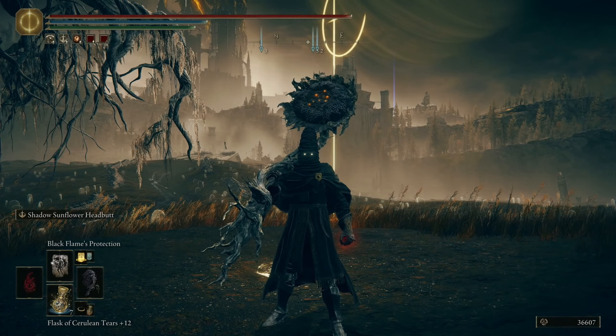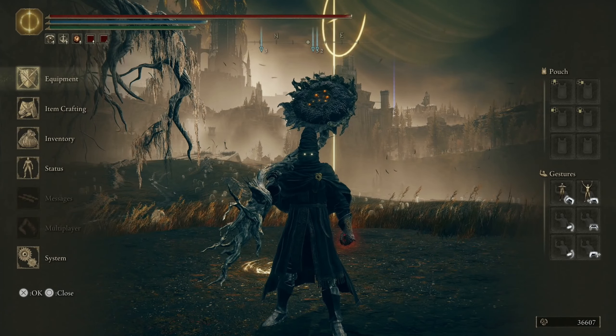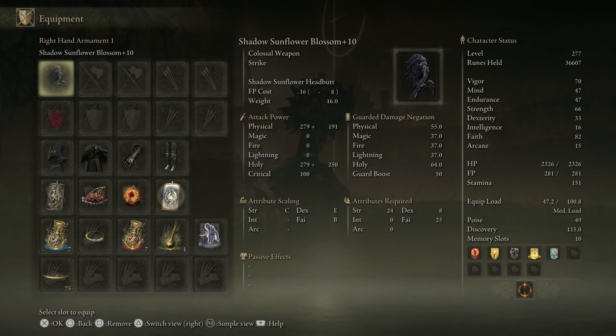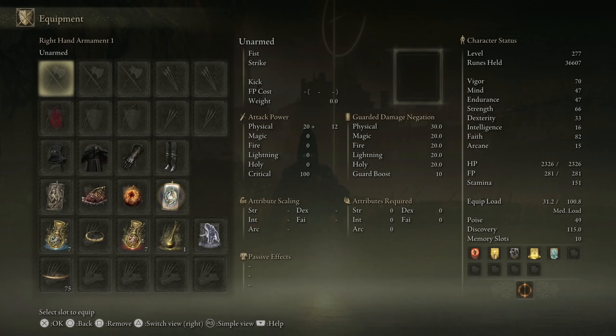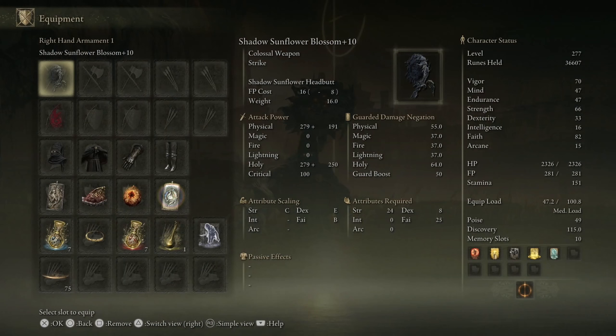In this video I have something interesting for you. I upgraded the Shadow Sunflower Blossom to plus 10 and we're going to check it out first time against Fire Giant. So this is the weapon — Shadow Sunflower Blossom plus 10.